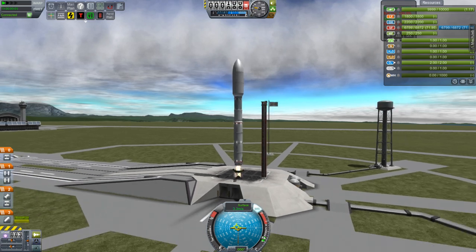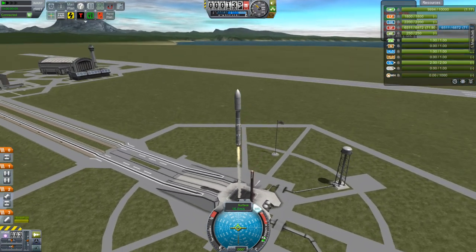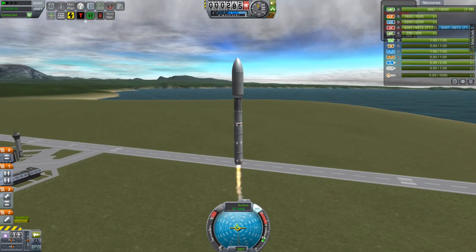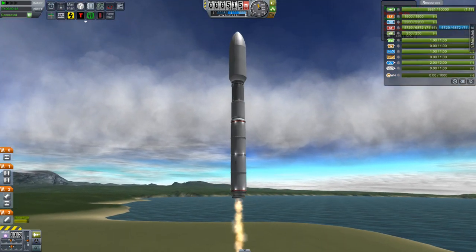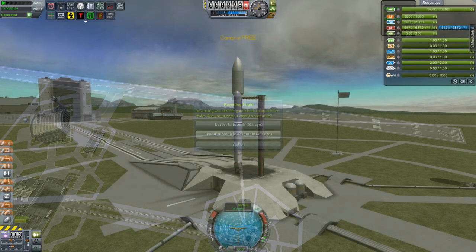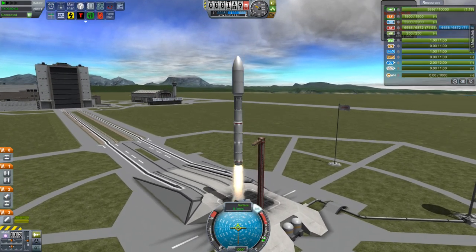Greetings, Kerbinauts. This is Kerbal Space Program. I'm Bob Fitch, and this is episode number 8 of Project Odyssey. I am here trying to launch a solid rocket booster lower-stage-propelled new station module. We have our station up in orbit, but oh, look at that flame — that is horrible. It's so tiny. So I've scaled up this booster, and my plan is to use this to get it up there.